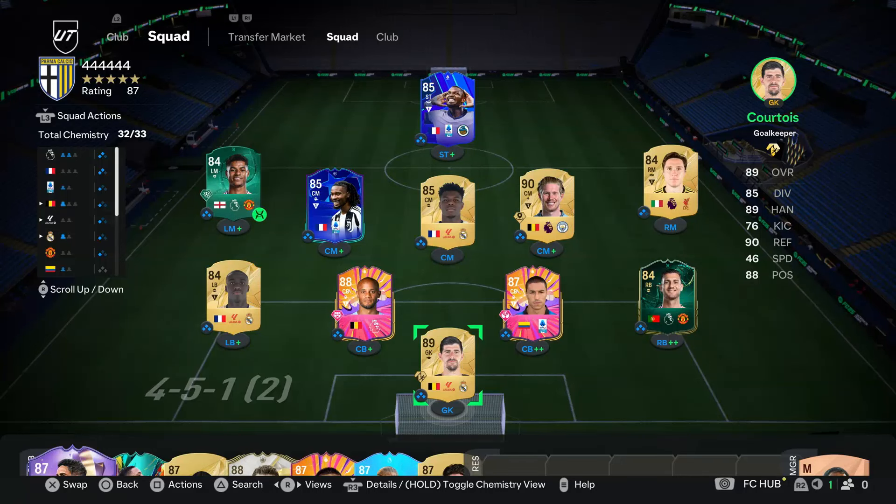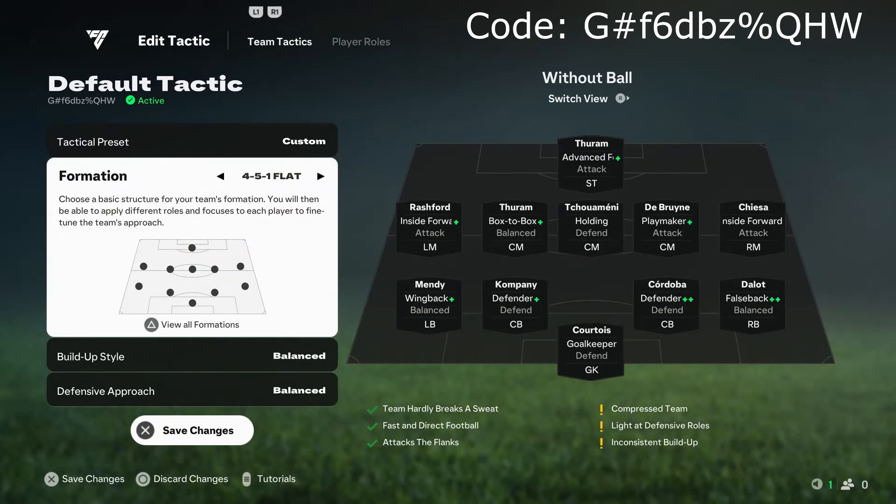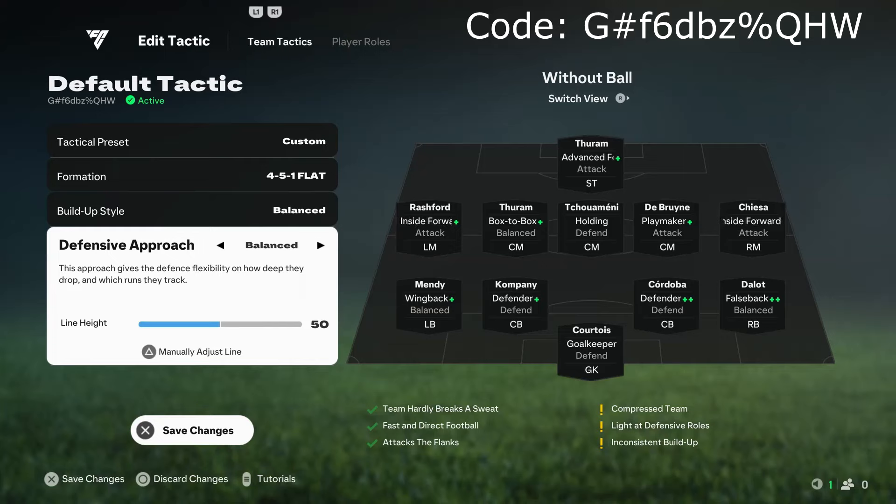So, let's get right into the video. Starting off with the tactics I've been currently using with the 451 — one of my favorite formations — you obviously have to have your tactical preset on custom. This is so you can make all the changes that you want and you're not restricted to the EA presets. For the build-up style, we have this on balance. I like it because sometimes your players can come short, and other times they can make those darting runs in behind on the build-up. For the defensive approach, this is also preference-based. I have it on balance because I don't like having my defensive line too high, and I also don't like it being too deep. Just pick something that you are personally comfortable with.